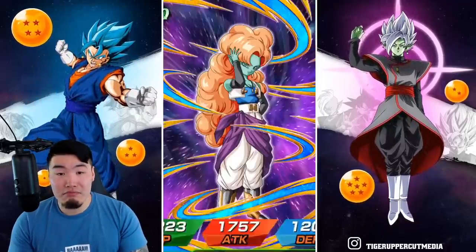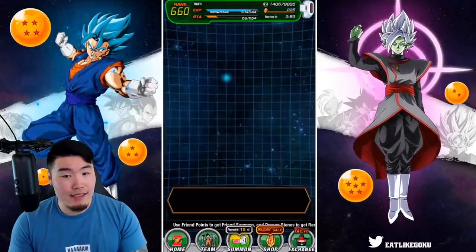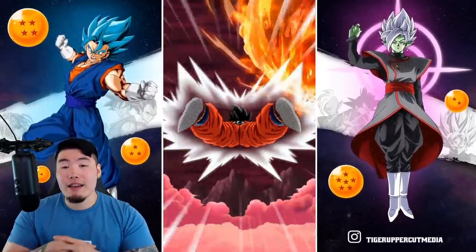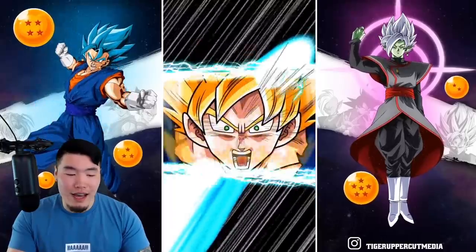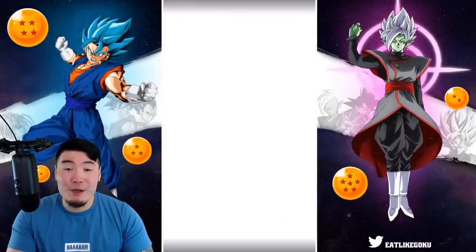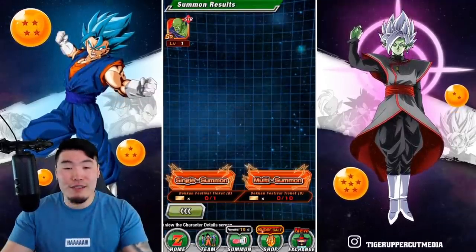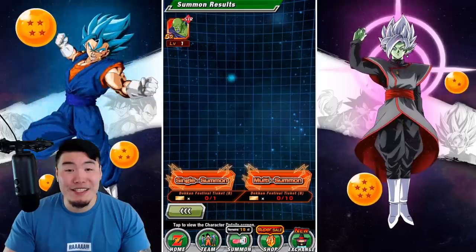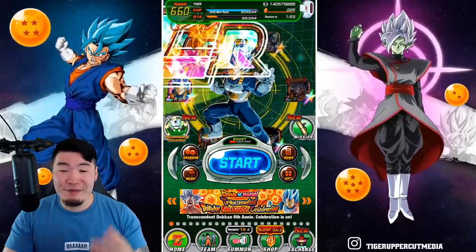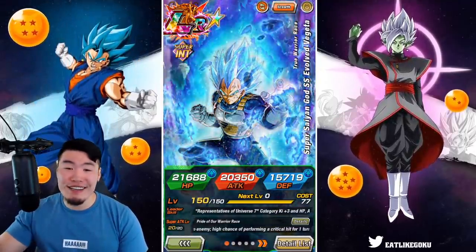It didn't really come down to that though. Let me just do a single and that's it. I wholeheartedly thought that I wasn't gonna get the Vegeta, I'll be honest. The rates are not great, so even in ten multis I wasn't likely to get him. But the Dokkan Gods, Iron Jesus is with me today apparently. So that's it guys — mission accomplished. We did it. Vegeta and Goku both done. We out.